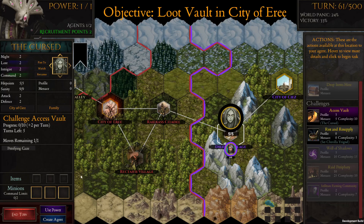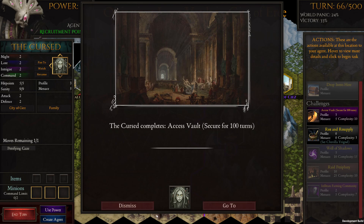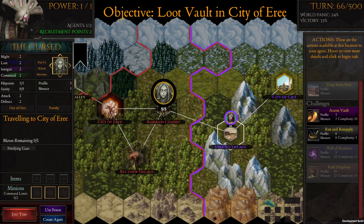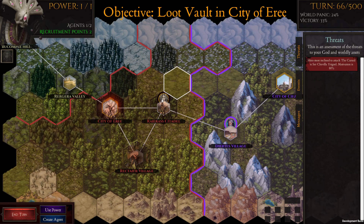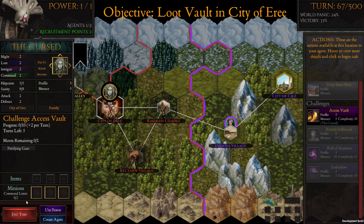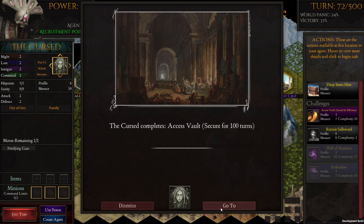Now that the city is infiltrated we can loot the vault — taking gold from the ruler and giving it to our agent. We need to move the agent to the city and perform the 'access vault' challenge. We might have started in the wrong place, but moving to the city makes more sense since we haven't infiltrated or done anything there yet. There we go — take all. Curse completed access.